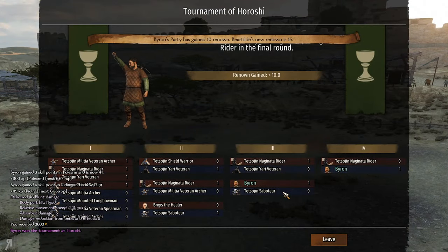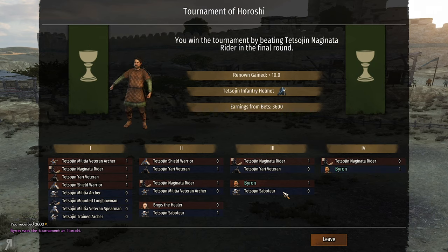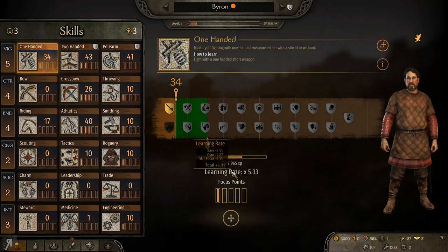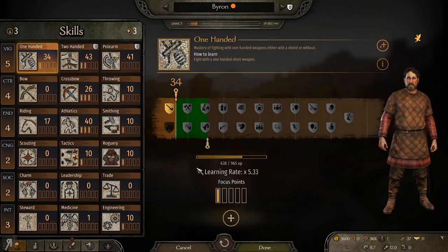We got him! I cannot believe it. Very nicely done Mr Byron. We gained 3600 from that and 10 renown, mainly because I put the tournament sliders all the way up in Banner Tweaks - that's basically the only setting I maxed out. I didn't really want to be doing a huge amount of tournaments unless I was in Tetsujin territory, and there probably won't be that many around here, so I wanted to make it worth it. I didn't want to be running around doing the exact same stuff as the duelist series.